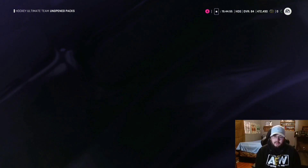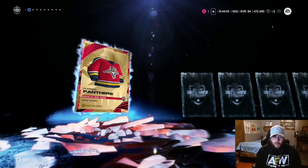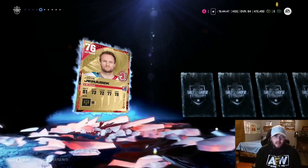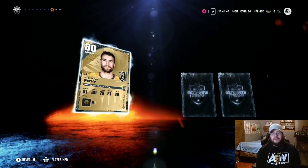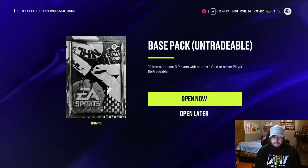Three of those ultimate packs are also tradable, which is exciting. Coins are coins at the end of the day — even if we get nothing, that's 60 gold players to sell, all of them 80-plus. Jumping into another base pack, our first color change of the day is Nicholas Roy, and that's gonna be all for this one.